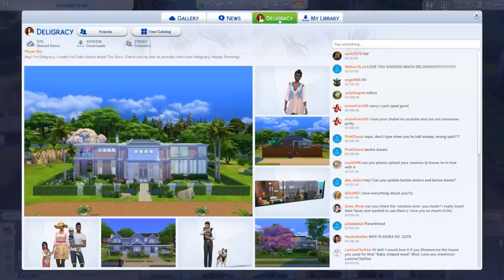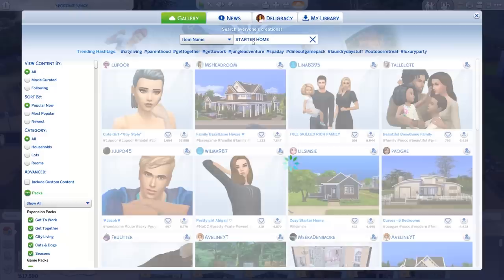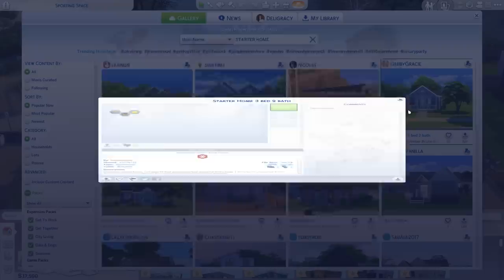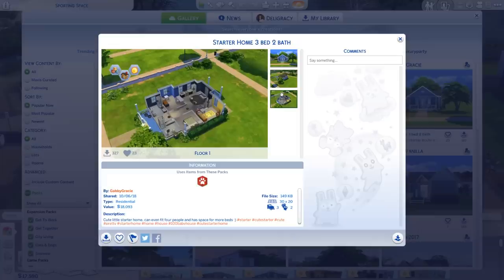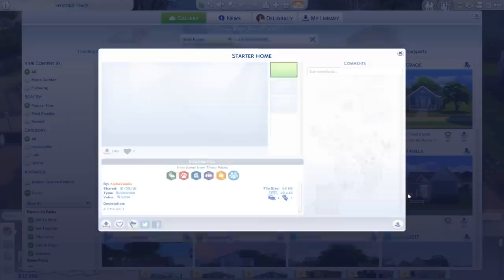I'm thinking we download a starter home and fix it up a little bit. Let's click on the gallery — this is where you find awesome stuff to put in your game, these are other people's creations. Let's search for 'starter home' and get a whole heap of starter homes hopefully within our budget. Oh, that's a cool one — starter home, three beds, two bath. It comes in at 18,000 Simoleons but we've only got 17,590, so we can't quite afford that one.